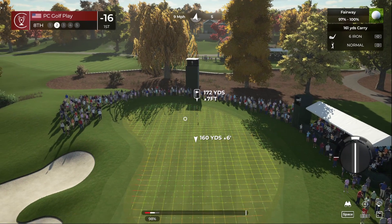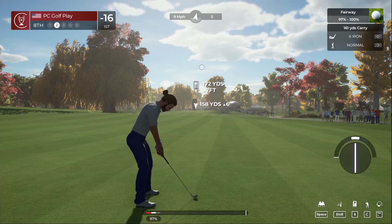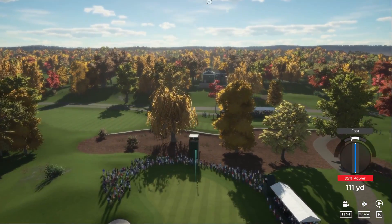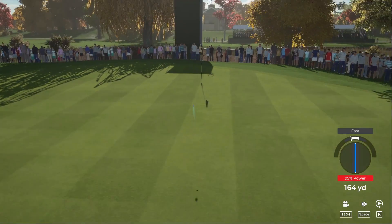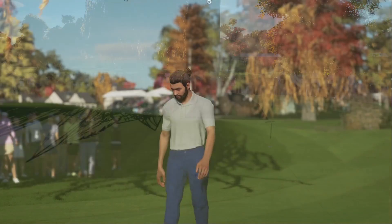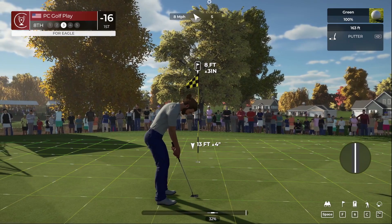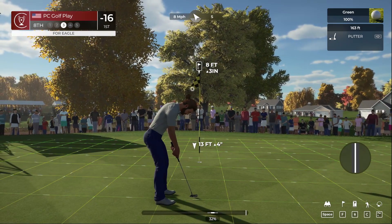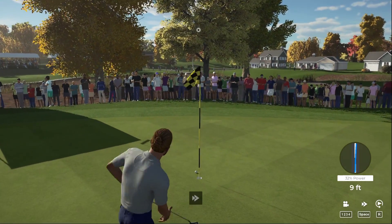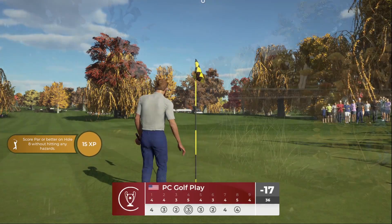170 yards out, straight downwind — tough to put a lot of spin on it. Looks to be going with the six iron, playing this hole like a par four. Well, take notes folks — that's how you do it. This putt is about eight feet. So close for eagle — gave that putt too much respect. Mark it down — that's birdie number five.